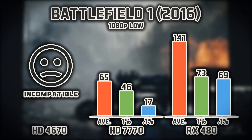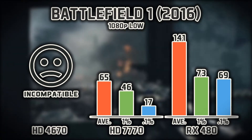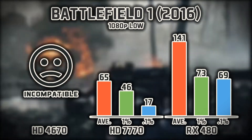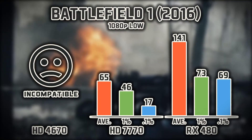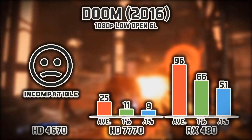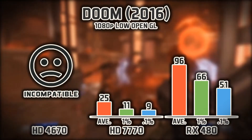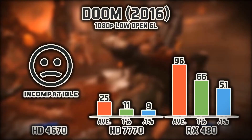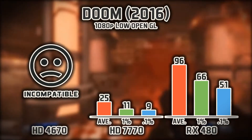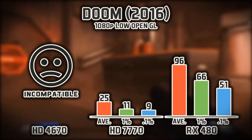Battlefield 1 is up — very popular and very graphically demanding. Its mix of different battle styles and swift camera motions makes it a great candidate for testing a card's capability. I wanted to benchmark Doom with the Vulkan API; however, Fraps and Radeon Relive would not register. Only the OpenGL setting would work, which is more graphically demanding and looks better anyway. No DX10 support here either, so out with the 4670 again.